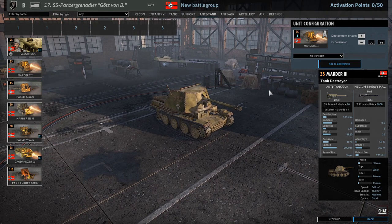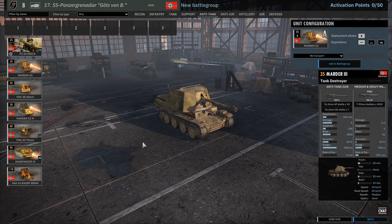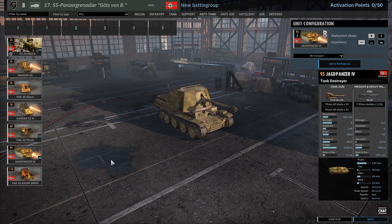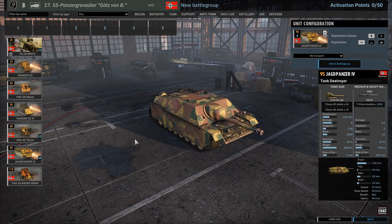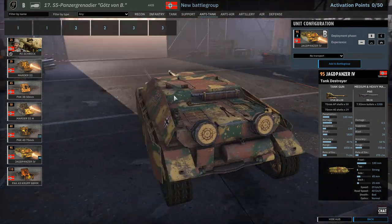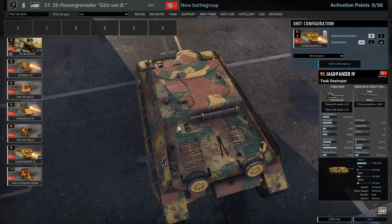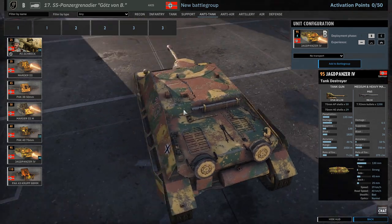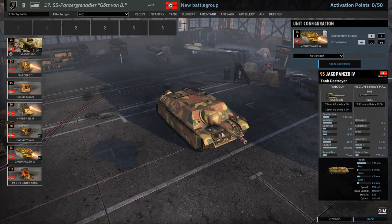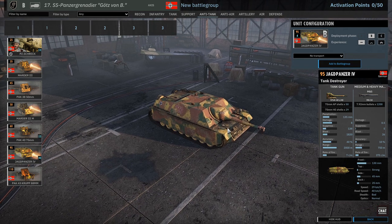We have some Marder 3s - could be an interesting choice, but you only get them in A phase, and they have the ZiS 3 gun which is the weaker version of the Marder's gun. To the Pak 40 of the Marder 3M - we've got Pak 38s, the Marder 3M, two cards of Pak 40s. And look at that skin - oh my days, that is beautiful! Even the tools on the top - just wonderful, I love this skin.